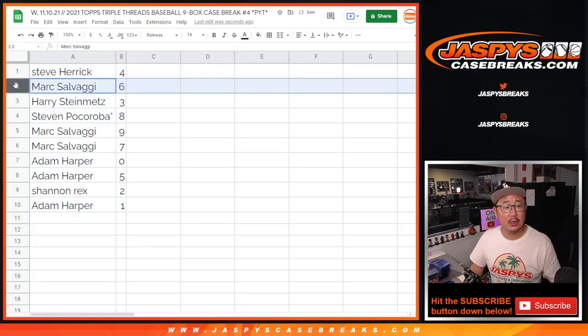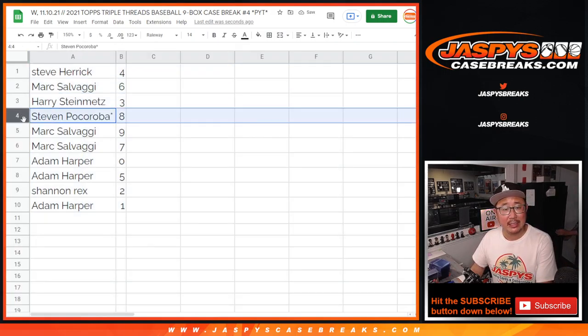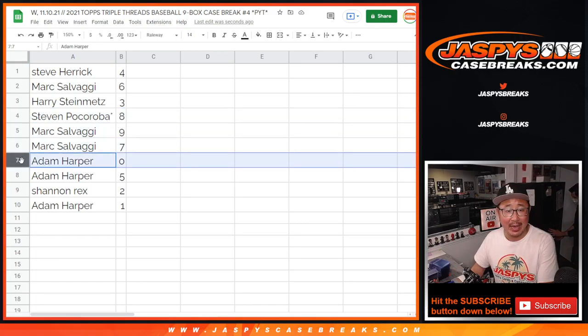All right. Steve with four. Mark with six. Harry with three. Steven with eight. Last spot in Mojo. Mark with nine and seven.